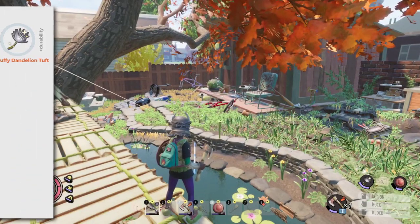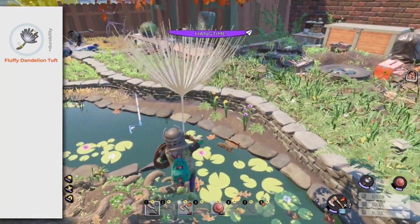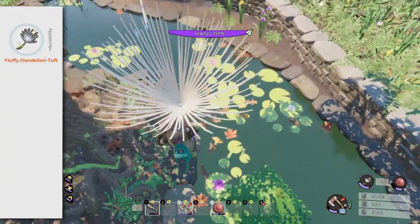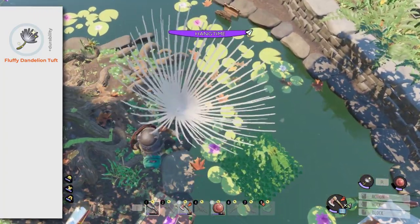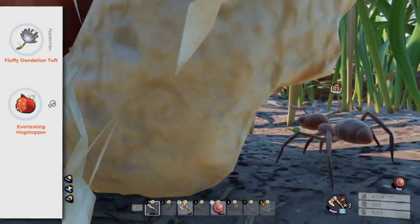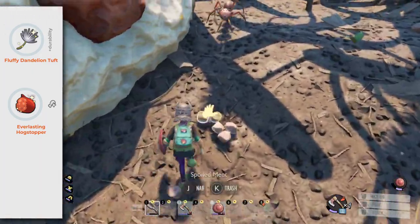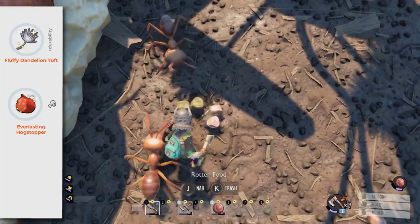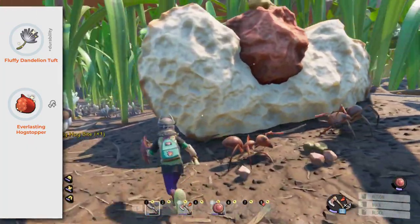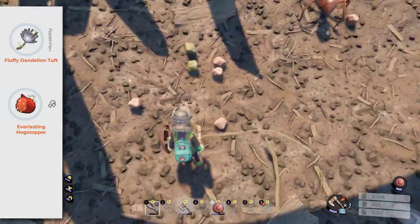Fluffy Dandelion Tuff has higher durability than the normal Dandelion Tuff — a small benefit for a trinket. Find it by collecting Dandelion Tuffs. Everlasting Hog Stopper makes you less hungry. Find it by collecting fresh Billy Hog Bites. If you find it early in the game, it's a good accessory, but not essential. Data mined information about all trinkets will be on the Trinket Cheat Sheet — if you trust them, use them to make your decisions.